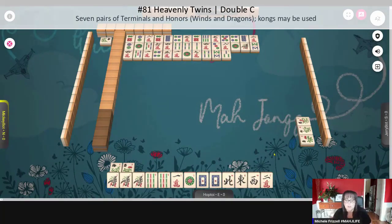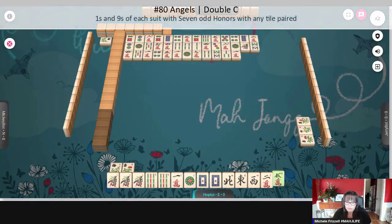We do have potential for angels. One character. We do have an extra one bam in here — one of these one bams is going to go. Angels is one of my favorite hands, number 80 on page 26: ones and nines in each suit with seven odd honors. Terminal or honor paired — so any one of the tiles can be paired up. Right now we have three pairs, so that probably is not going to be a good option.